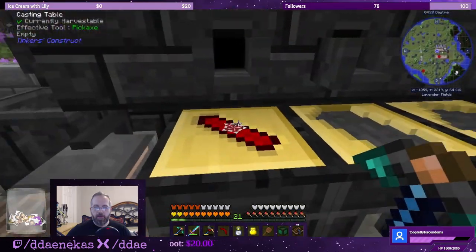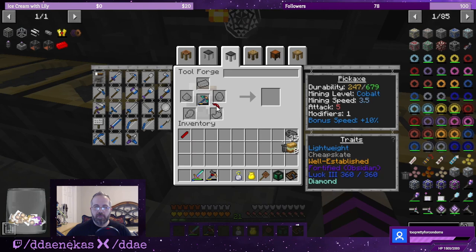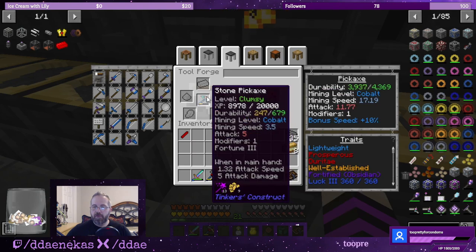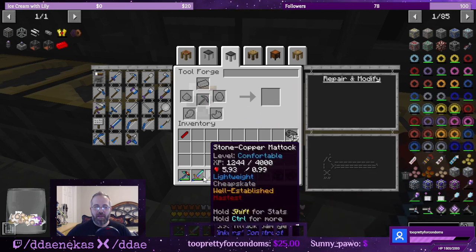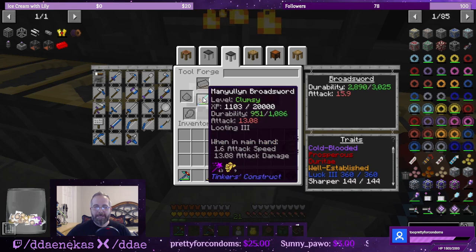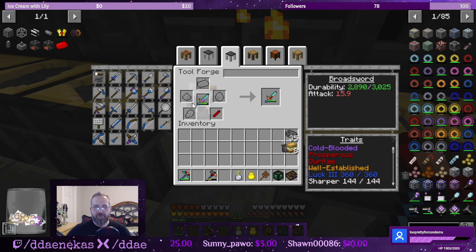We got the pick and we got the blade. Let's upgrade our pick to supremium for prosperous. It goes from mining speed 3.5 and durability 679 to mining speed 1719 and durability 4,369. And the sword — upgrade the blade. We're going to go from 13.8 attack damage to... not that much, not that big of a difference — 13 to 15. It is still an increase, and the durability does go up from 1000 to 3000.